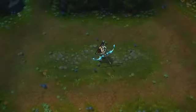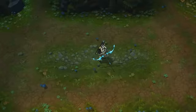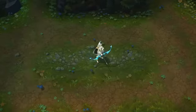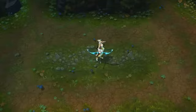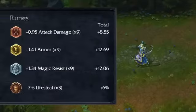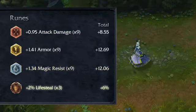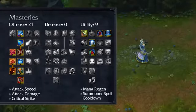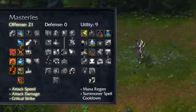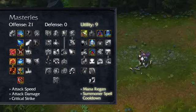When building Ash, try an offensive mix of damage, attack speed, and mobility to complement her freezing spells. Remember that the guaranteed critical strike from Ash's passive makes Infinity Edge a particularly enticing buy thanks to the increased crit damage. For runes, try attack damage marks, armor seals, magic resist glyphs, and lifesteal quintessences. For masteries, try 21/0/9, taking attack speed, damage, and critical strike bonuses in offense, along with mana regeneration and summoner spell cooldowns in utility.